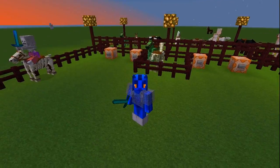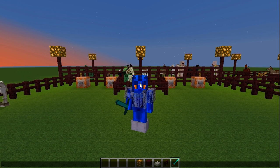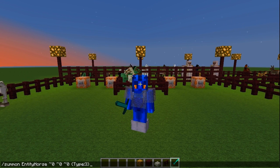For an untamed zombie horse, you need to type: /summon EntityHorse 0 0 0 {Type:3}